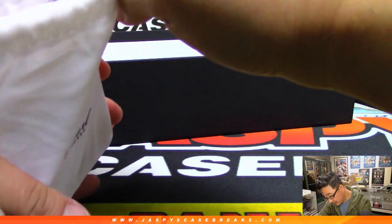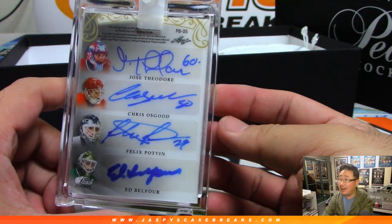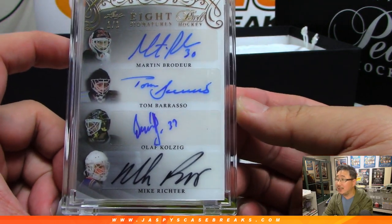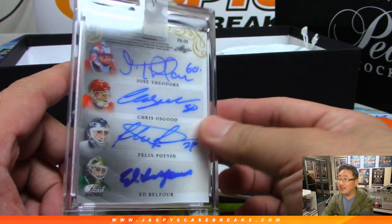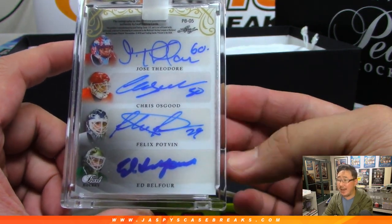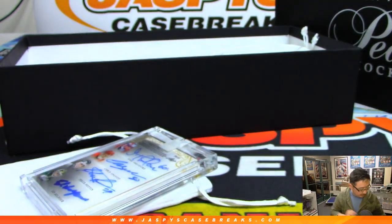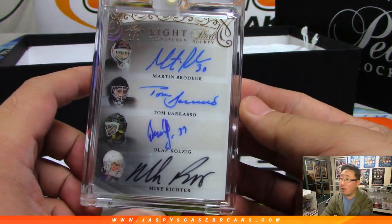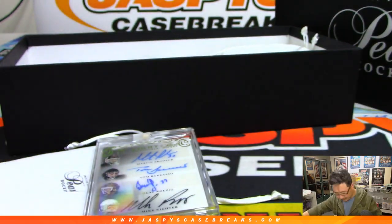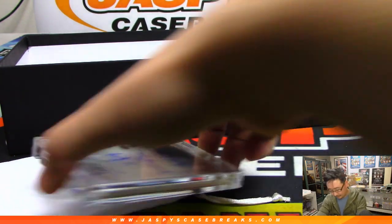Are you the cut? No, but you're inked. Wow — not even quadruple, there's more on the other side. It's a one of one as well. Martin Brodeur and Mike Richter... Tom Barrasso and Olaf Kolzig, Jose Theodore, Chris Osgood, Felix Potvin, and Ed Belfour. One of one. That's card number P805.